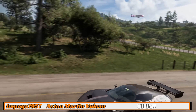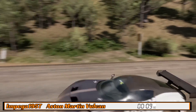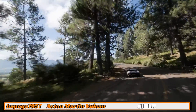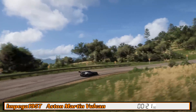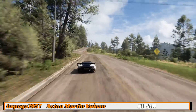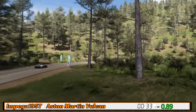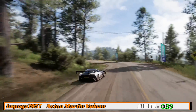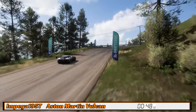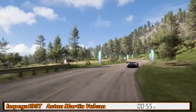Up next, Impega is driving the Aston Martin Vulcan with 820 horsepower. It doesn't get off the line particularly well but there's a huge chunk of power. On the heavier side at just shy of 3,000 pounds, it should have plenty of grip through the corners and more grunt for the acceleration zones. These cars on cold tires can slip and slide easily, but the Vulcan comes up quick through the first split.